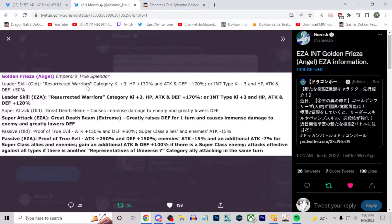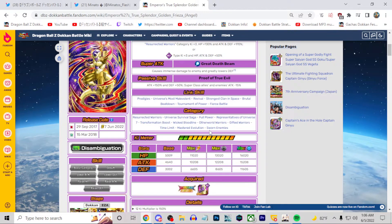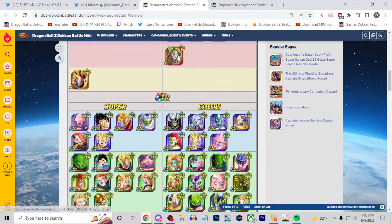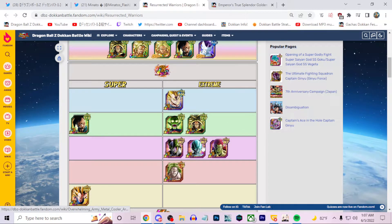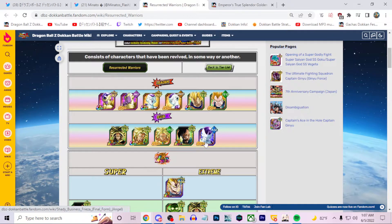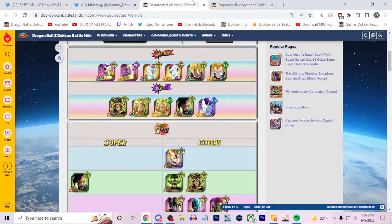So of course he is a Resurrected Warriors category leader with Ki +3 and 170% stats to Types, and 120% stats. They haven't updated his stats for his EZA yet, which is interesting. Resurrected Warriors is an okay category — when we get like a Part 2 LR it's going to really help this team. We're getting some buffs though, like the Waking EZA module recently, the Intimate Cooler EZA that came out recently. There are some pretty good options and you can run a pretty solid Frieza-based team. His super attack now greatly raises defense for one turn, causes immense damage to enemies, and greatly lowers their defense for the turn.